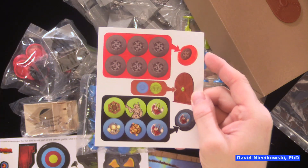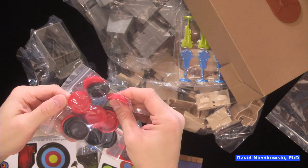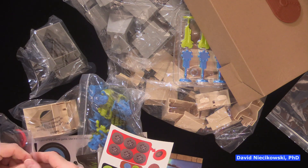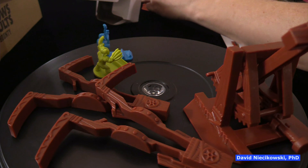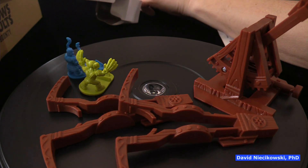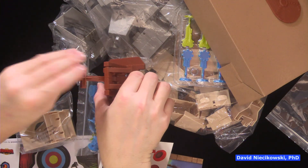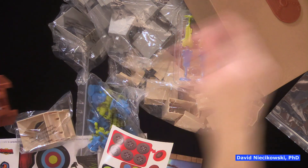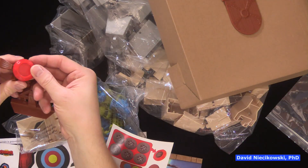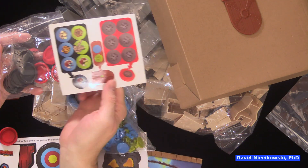Now, these are part of the game — this is what you put on the discs. So this is what you launch. You load it on here like this; there's a little ridge. Then you launch like this. How fun — these will fling pretty far. And that's what you put the stickers on.